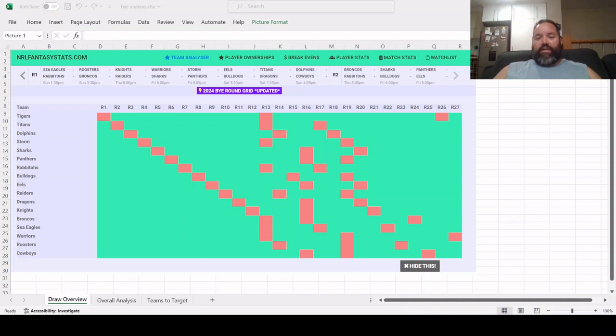Rounds 16 and 19 are the same deal — seven teams on bye, so we only need 13 players from the 10 teams playing. A trap I fell into last year was not being aware of the round after the big rounds. Rounds 14, 17, and 20 have three teams on bye each week and you do need a full 17 playing. If you think of them as two-week blocks, 10 teams are effectively on a bye, so target those teams that play both rounds during those periods.